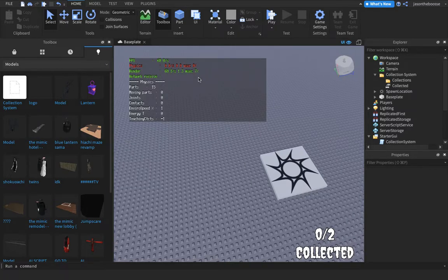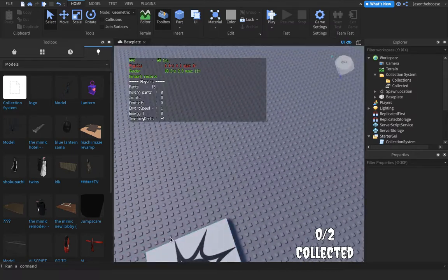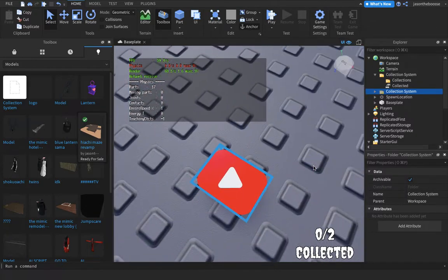It's your boy the Mimic Fan 2012. Today I'm going to be showing how to make a collection system. First I'm going to grab my model — it's play buttons, which means it's to tell you to hit the subscribe button. I only have seven subscribers, come on hit the button, or else I will go into your house while you're sleeping and watch you.